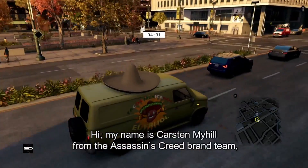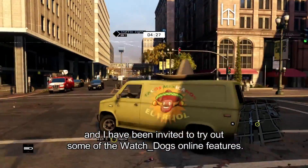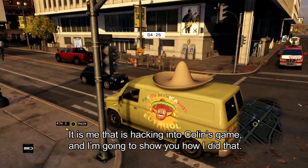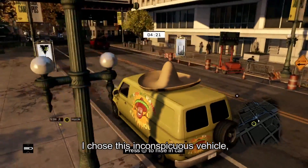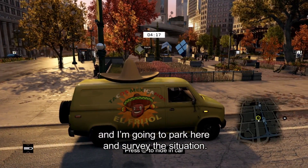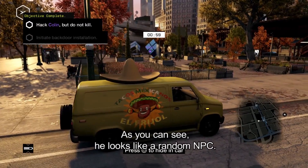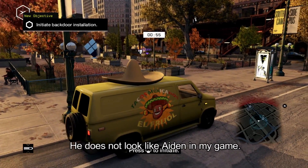My name's Carsten Myhill from the Assassin's Creed brand team. I've been invited to try out some of Watch Dogs' online features. It's me that's hacking into Colin's game, and I'm going to show you how I did that. I've chosen this inconspicuous vehicle and I'm going to park up here and survey the situation. There's Colin over there. As you can see, he looks like a random NPC — he does not look like Aiden in my game.